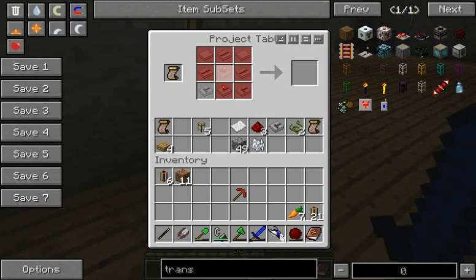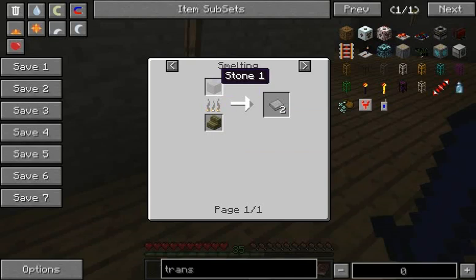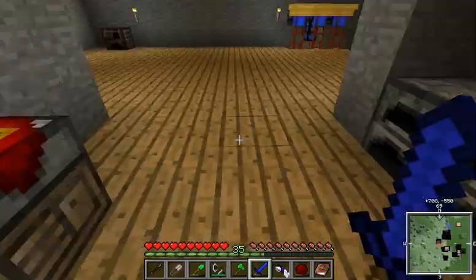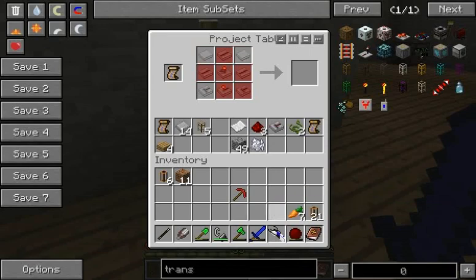I'll show you how to make some of those in the future because we will need more of them. We get the stone wafers just from smelting stone. So it was really easy to get. I think I might even have more of them over here because I was smelting it up.